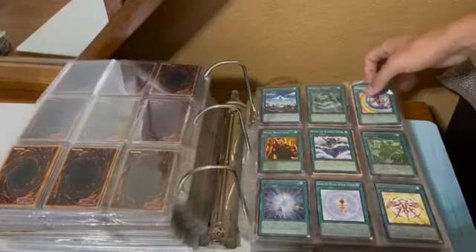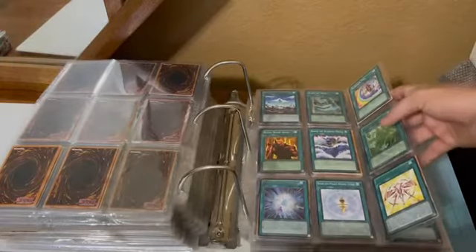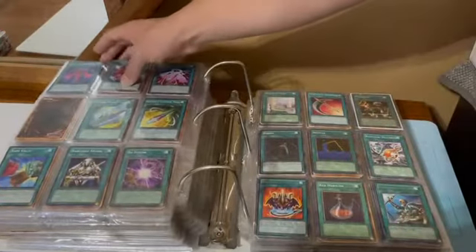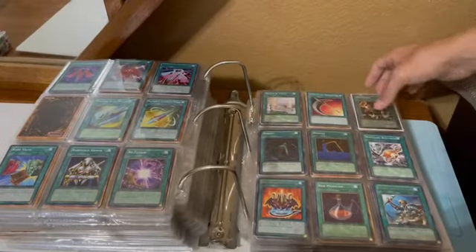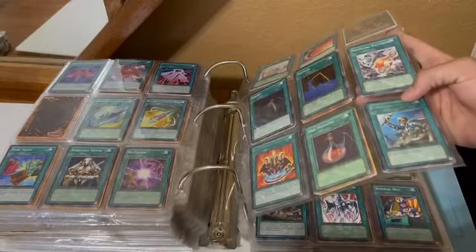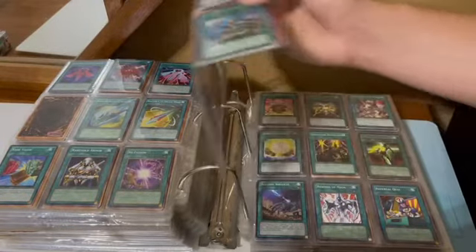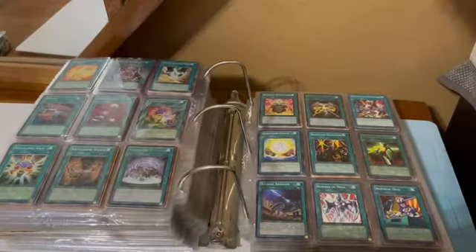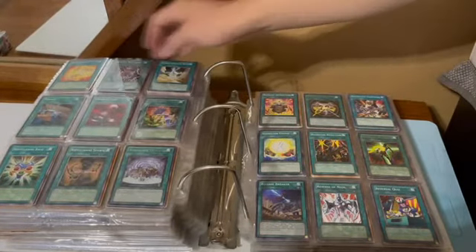R's — got some Raid Raptor stuff, Raid of Kaisen, ranks, some rank-up and rank-down cards, Rare Value, Refusion, Reinforcements of the Army — that's a rare from Dark Beginnings too. Reasoning — always an awesome card. Recandling, Reload.